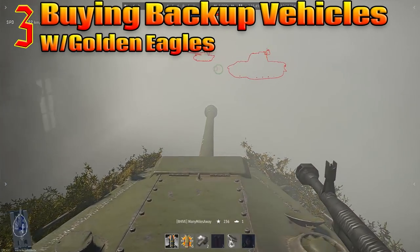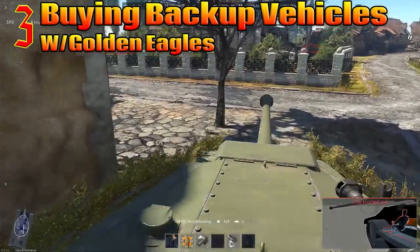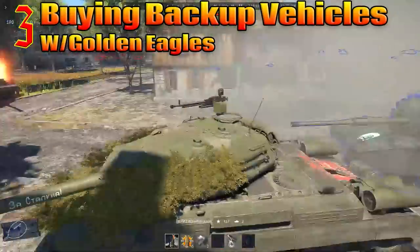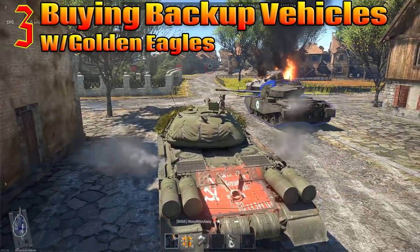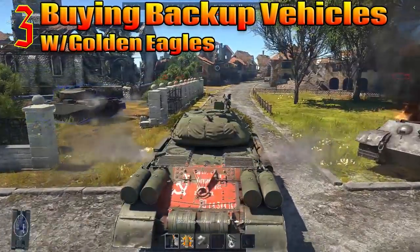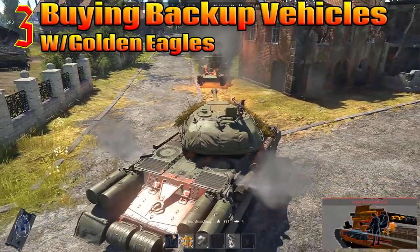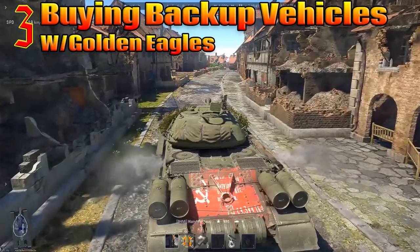Number 3: spending Golden Eagles on backup vehicles. Backups are always nice to have, however some vehicles cost literally hundreds of Golden Eagles per backup spawn. Backups are only usable in arcade battles and tank realistic battles — they cannot be used in tank simulator battles. There are at least two free ways to get backups: random post-battle loot boxes that can drop backups, and purchasing universal backup packages using war bonds earned by completing specific tasks. You can purchase packs of 5 or 10 universal backups for 300 and 500 war bonds respectively, which can be activated on any vehicle you own.